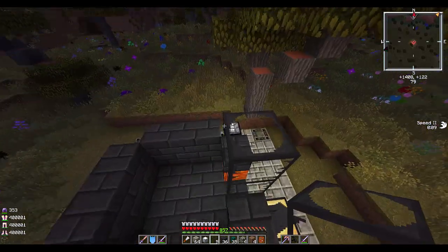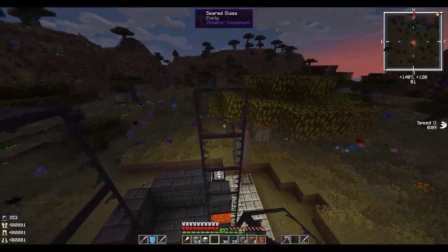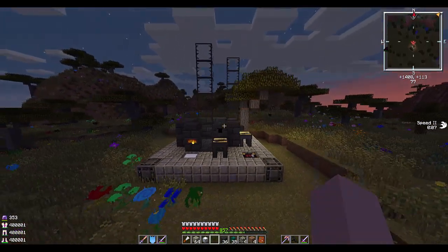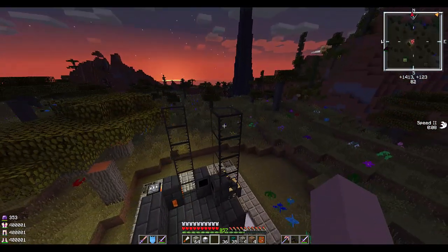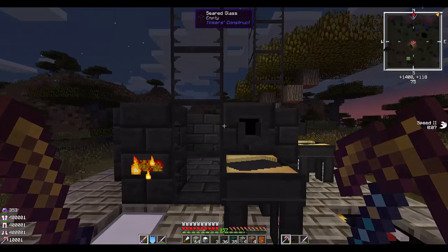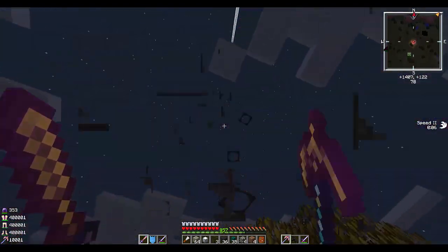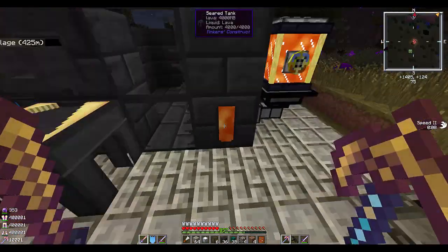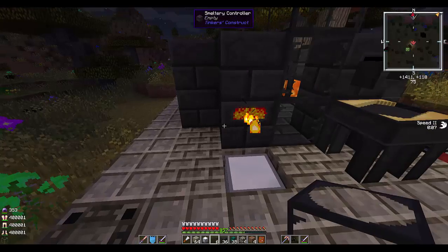I keep forgetting I can fly in this server, which makes it pretty nice. That is going to be a ridiculously tall smeltery. Honestly, for something that's just for tools, that's really too much. I think I'm going to bring this down by three. That looks like a good height. This imbued pickaxe is so good it's broken — I really enjoy that.